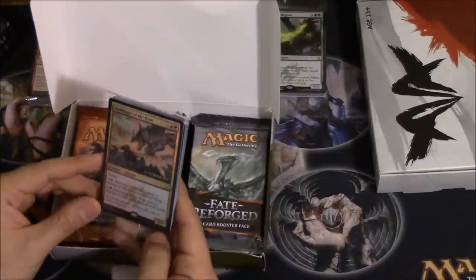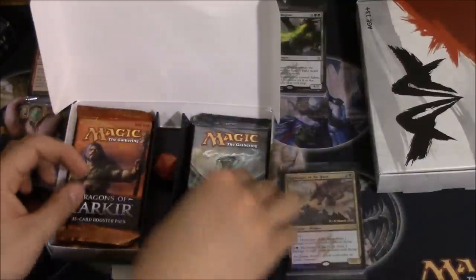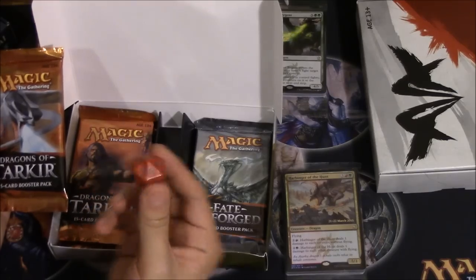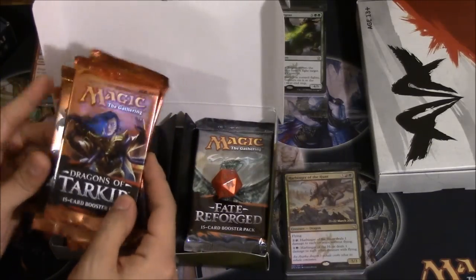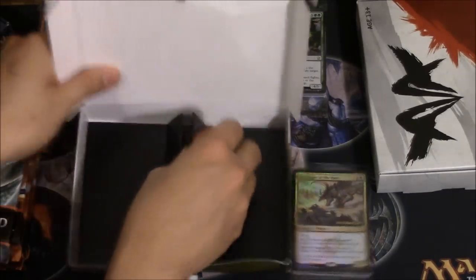Wow, looks like we got a dragon - cool! Hall Bringer of the Hunt. You get one pack of Fate Reforged, a very cool dice - I'm probably most excited about the dice - and four packs of Dragons of Tarkir, which we're going to set aside and open later.